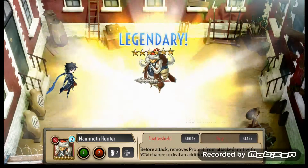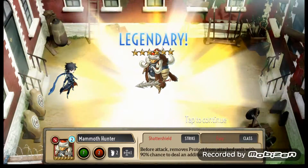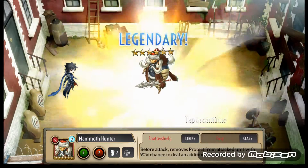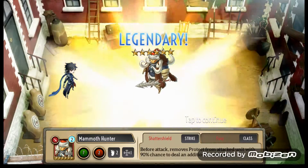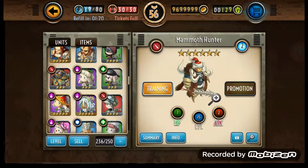There we go, Mammoth Hunter. So if you take a look at that, that is skill rank 5 right there. So it removes protect from the attack unit, and there's a 90% chance to deal an additional four damage. Pretty cool.